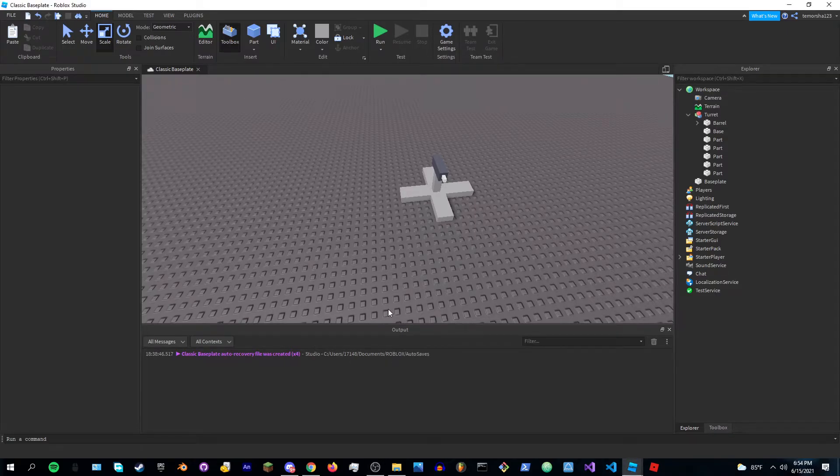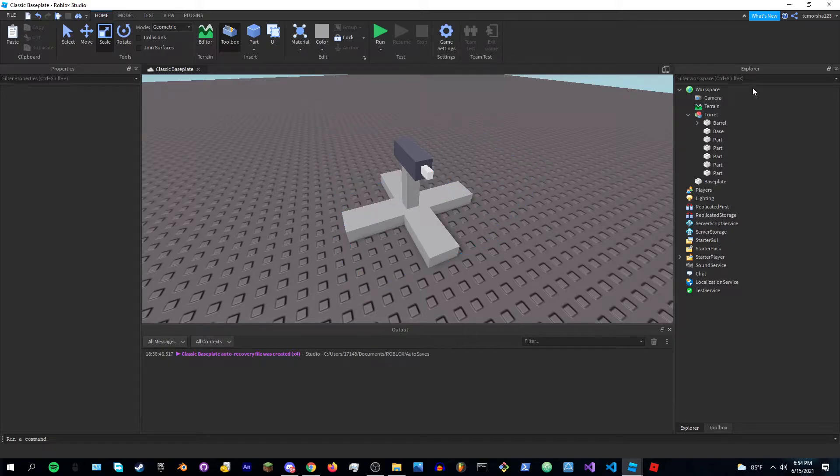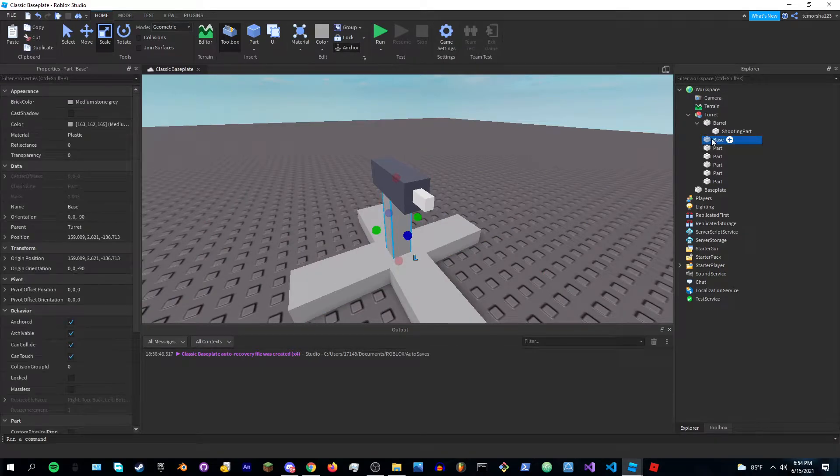Hello guys, today I'll be showing you how to make your own turret in your Roblox game. Here are three things you need to know: make sure to make a barrel, a shooting part, and make the shooting part inside the barrel. That's what it should look like. Add a base and the rest you can customize.